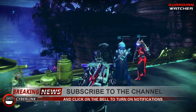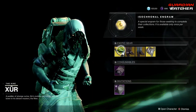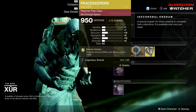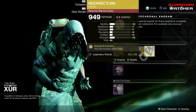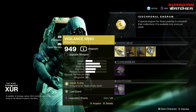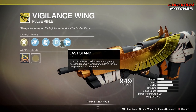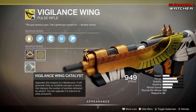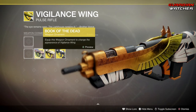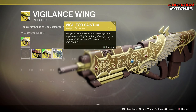This week Xur has: starting on the left-hand side, the weapon of the week is the Vigilance Wing, an exotic pulse rifle. Then we have the Lucky Pants for the Hunter, the Peacekeepers for the Titan, and the Nessaric Sin for the Warlock. The Vigilance Wing's exotic perk is Harsh Truths, which gives you a five-round burst and heals on ally deaths. It also has Corkscrew Rifling, Alloy Magazine, Last Stand, and Composite Stock. It has a catalyst and several ornaments — Heaven's Vigil and Vigil Force Saint-14.